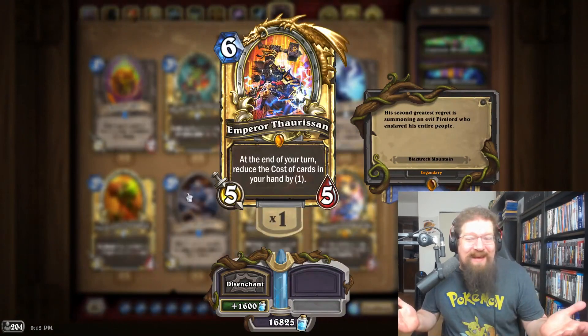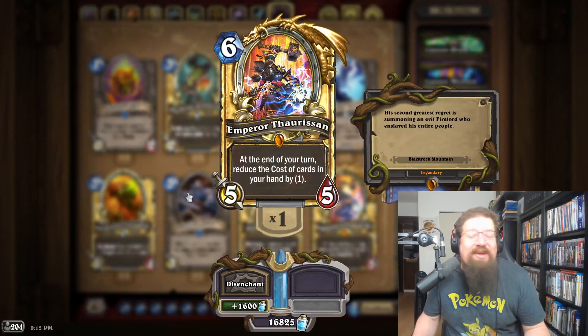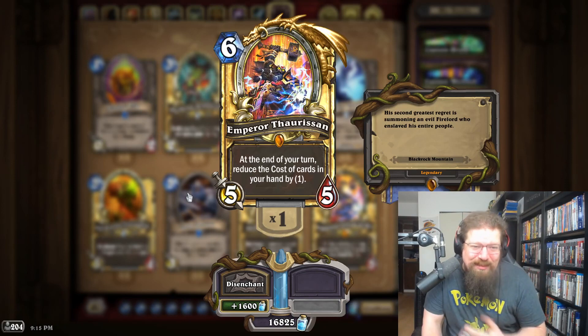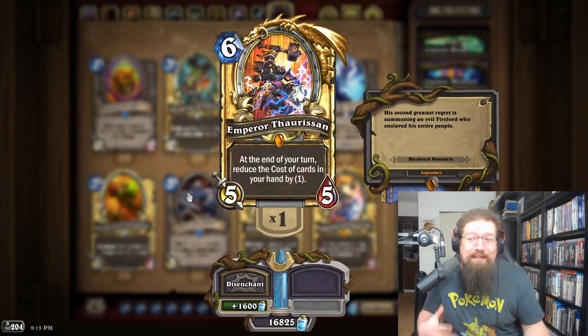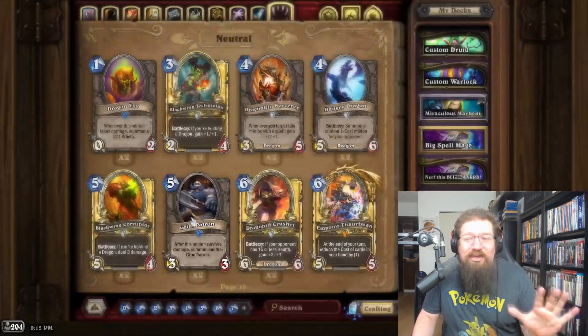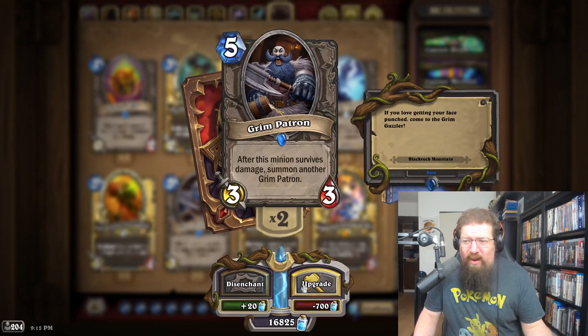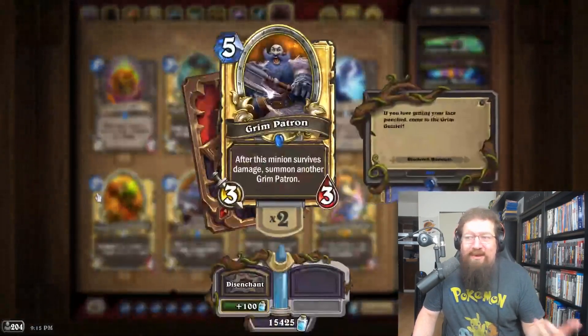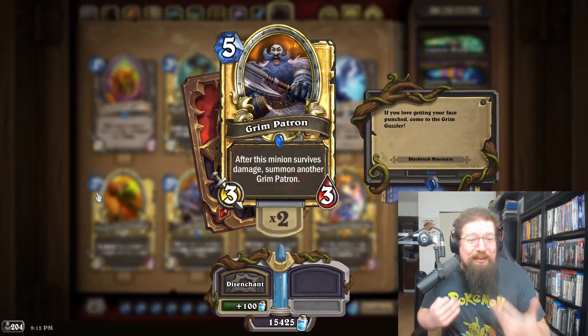For Blackrock Mountain I've gotta go with Emperor Thaurissan — one of my favorite cards of all time. He doesn't really see play so it would be kind of a moot point in terms of playability, but I'd love to see him in diamond. Honorable mention has to be Grim Patron — by the way, why is this not golden? That seems sacrilegious.